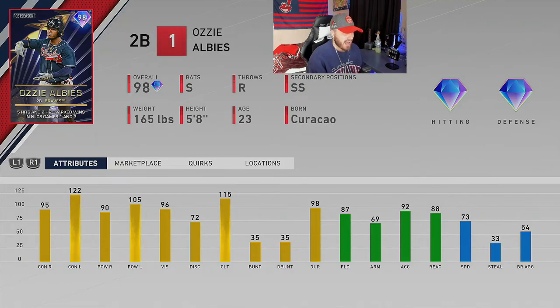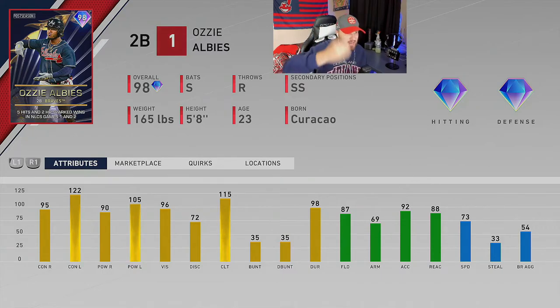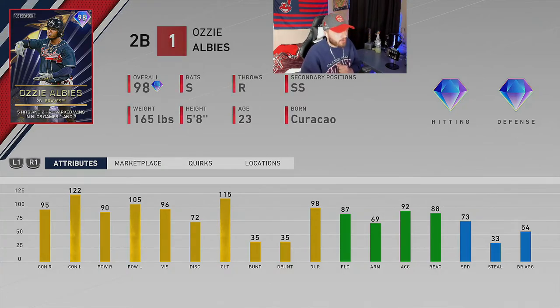Last up is Ozzie Albies, 98 overall — a switch hitter who plays second and short, which is awesome. He's got diamond fielding, great splits from both sides of the plate including strong left-handed splits so you can use him off the bench against lefties. Above-average speed and great defense round him out. He had five hits and two home runs sparking wins in NLCS Games 1 and 2. Awesome player and a great piece of content — I'm excited to use him.